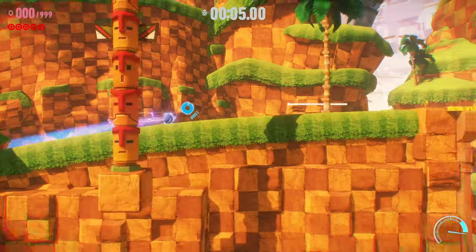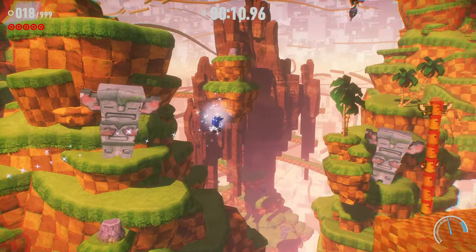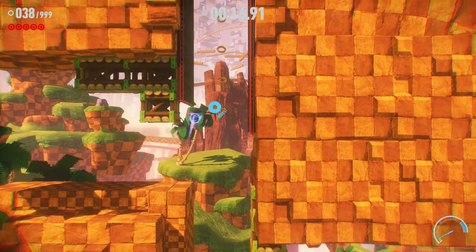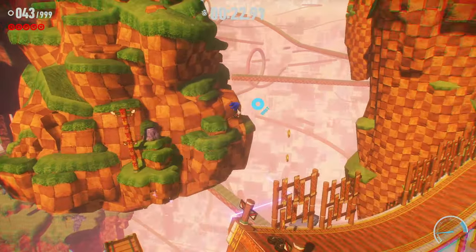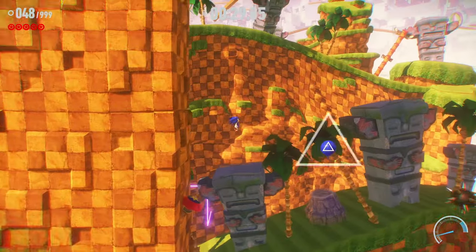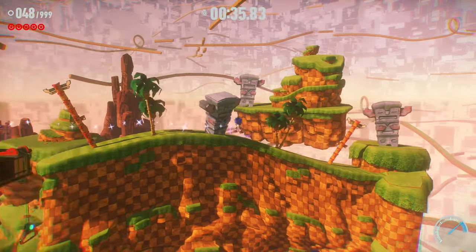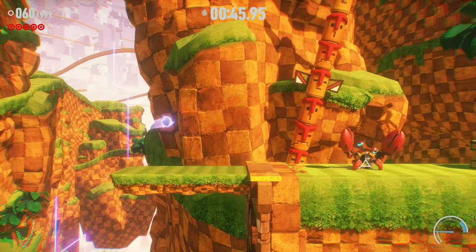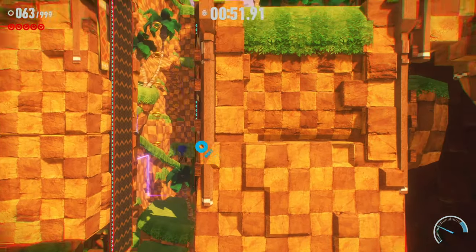Alright, time for a speedrun of the stage. Trying to get S rank here. These mods have the trick finish enabled, and I've also got Tracker's physics mod on, which is probably the best physics mod for this game in my opinion. I'm also making a mod for this game myself — the controls are really fun so far, still a work in progress. The S rank time is around 35 seconds, so hopefully I can make it.